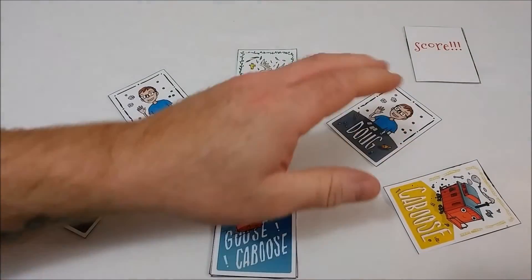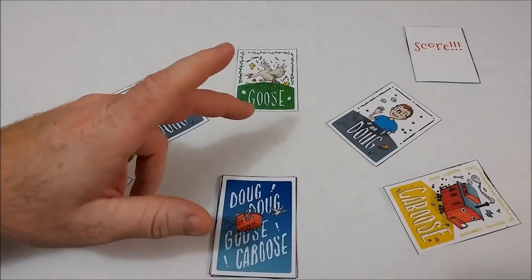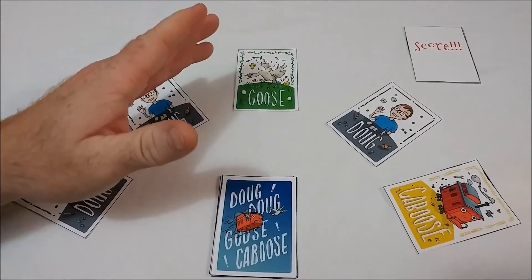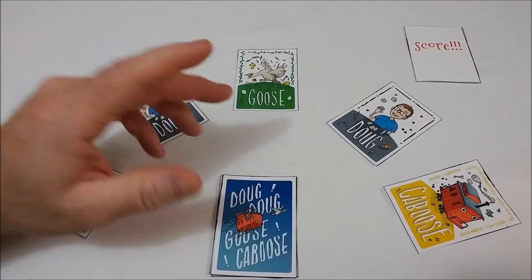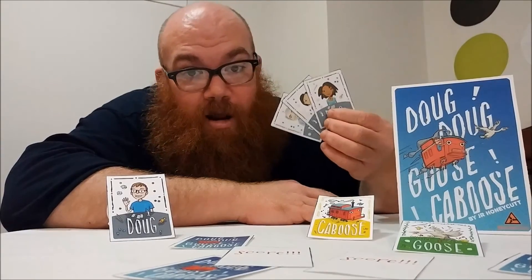As soon as all five score cards are collected and one player has a majority, they win. As you can imagine, two players calling out different names of people you might not know that well at the same time will get a little chaotic and a lot of fun. And that, my friends, is Dug Dug Goose Caboose — a great little game that does exactly what it's supposed to: get people interacting and having some fun as you begin your game night.